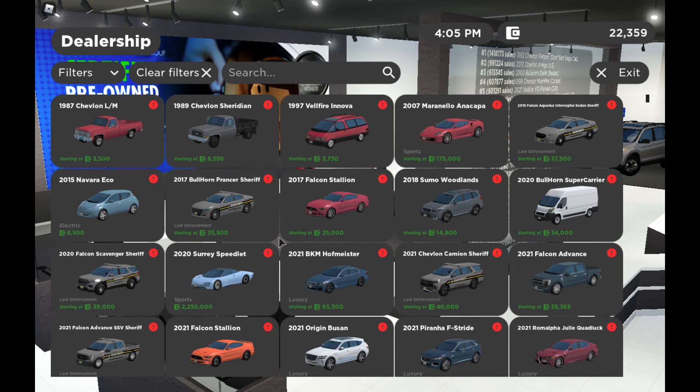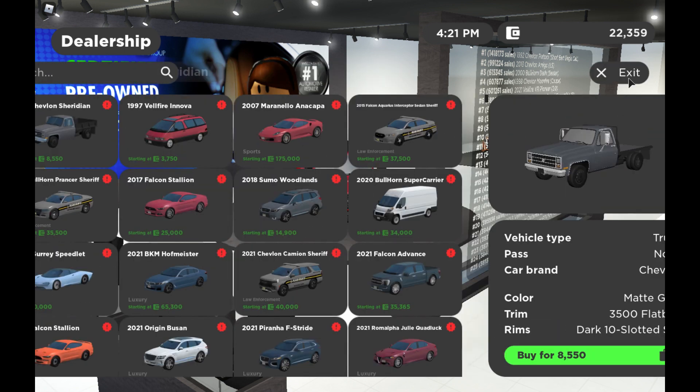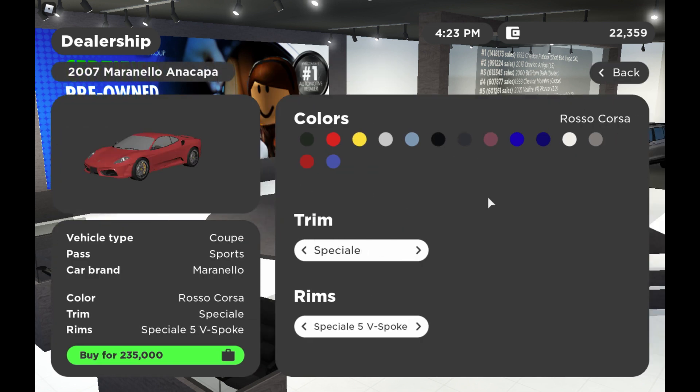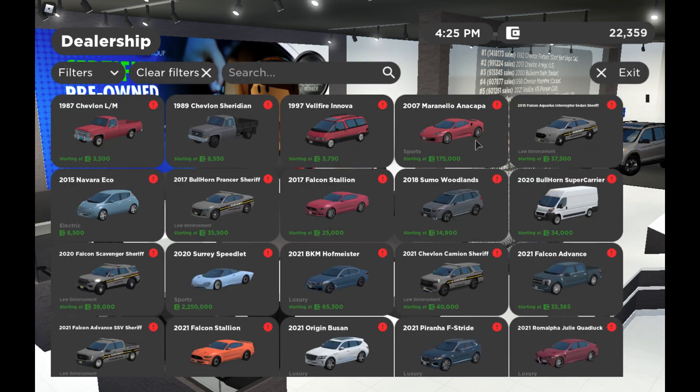Hey guys, welcome back to another video. There's just been an enormous update in Greenville — sorry about my voice, it's early morning for me. The update came out when I was asleep. So we've got a 1987 Chevrolet truck, I actually don't know the model, then we've got the dump truck, a Toyota van, and a Ferrari F430 — I bought the specialty one.